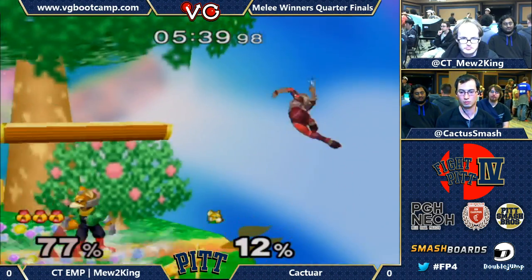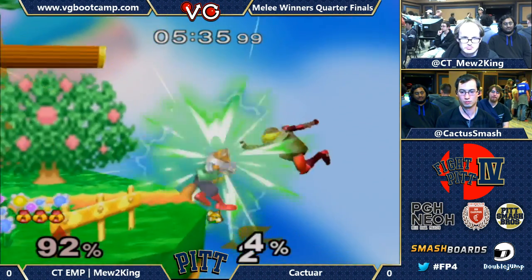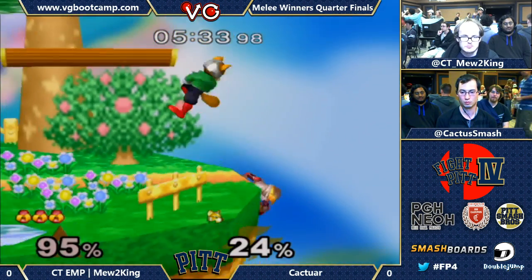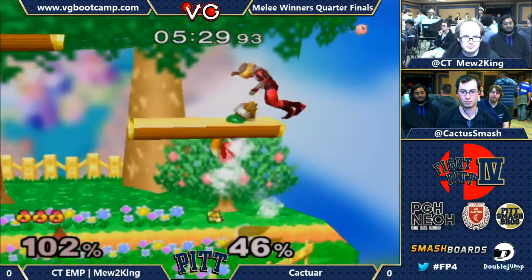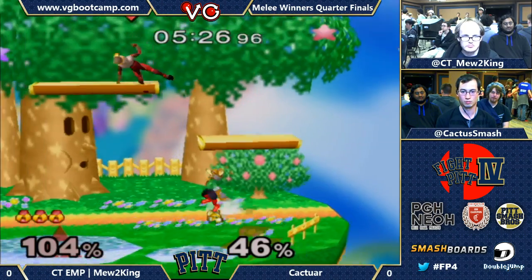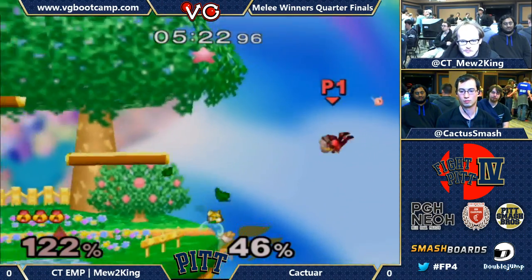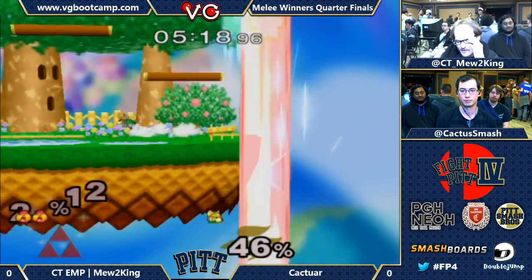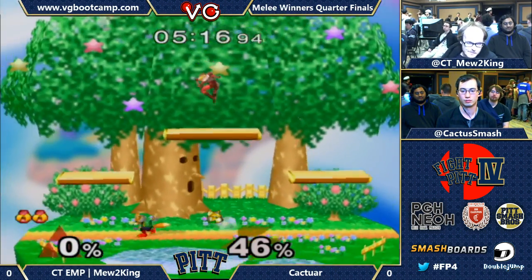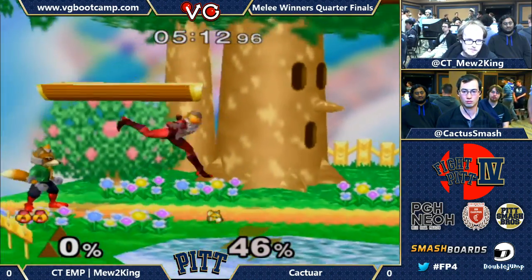All Caktar has to do is mess up once and Mew2King is going to take it all the way to the bench. Has this been done before — is there a movie poster for 'Man on a Ledge' with Mew2King on it? We were talking the other day about having a smaller pit tourney and calling it 'Man on a Ledge.' Caktar with a very good ledge grab there — if he can get a quick kill, he's definitely in this game.